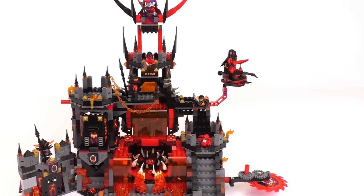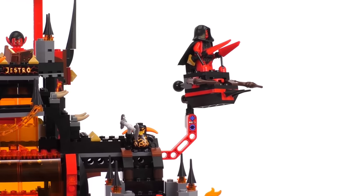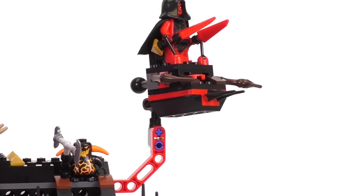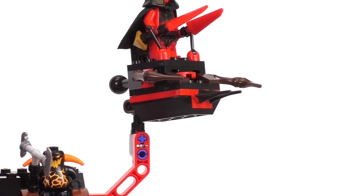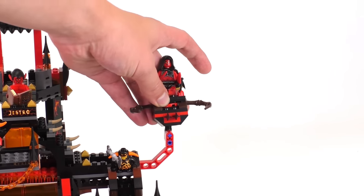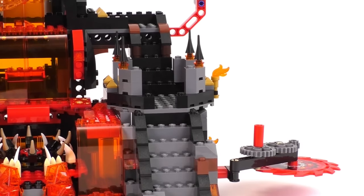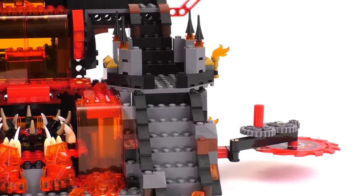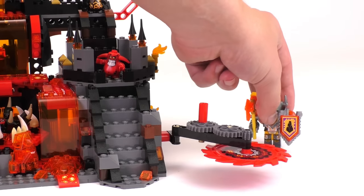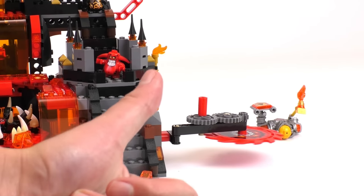Moving down the right staircase we can see another exposed technic piece leading up to a disk launcher turret. On the sides of this turret there are a couple of spider legs which add to the monstrous aesthetic, and spikes coming out of the front make it look like it has a spike-launching feature. The turret itself has great poseability all around and can aim downwards pretty well, with a respectable shot distance. Further along this right side of the stairwell there's a nice landing point in the middle that looks pretty defensible, and off the side we have a very nice looking saw blade that works really well — it has enough power to kick back pretty much any minifig.